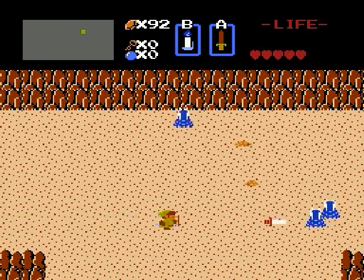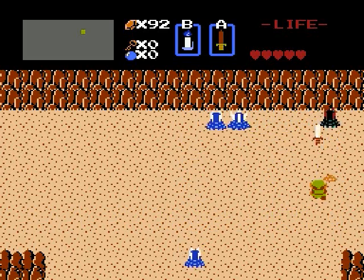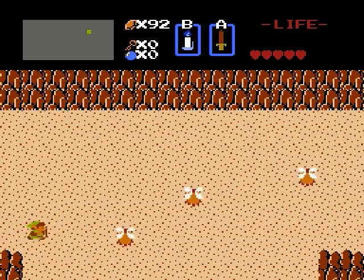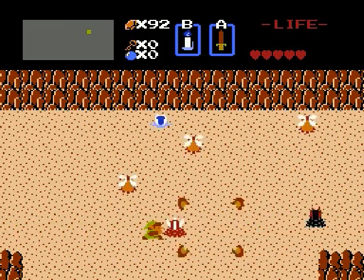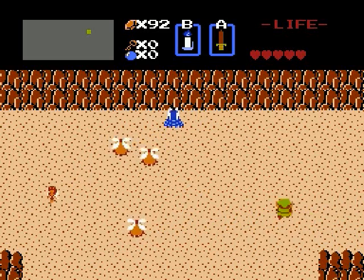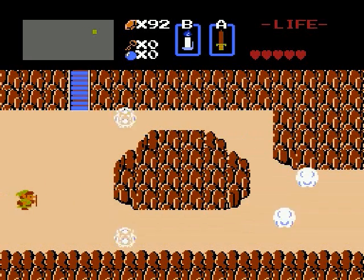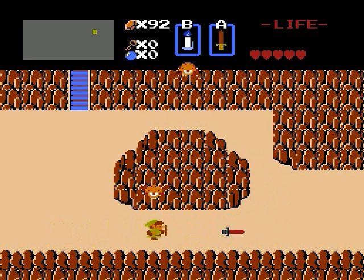These guys are called Leavers, by the way. Let's continue on this way, and lots of fairies all of a sudden. These guys are Tektites — they just jump around erratically. Not too difficult to deal with.